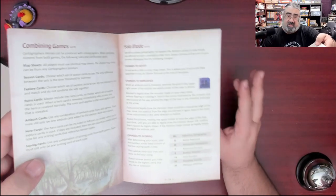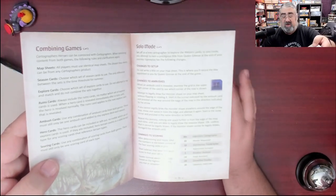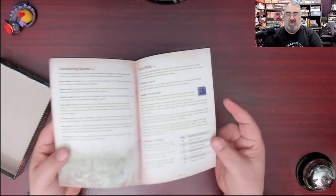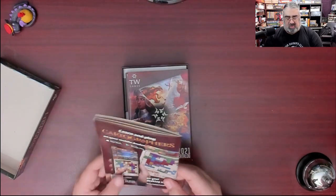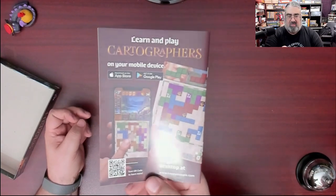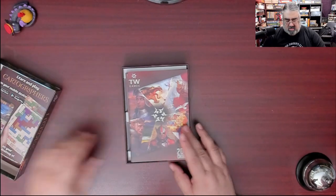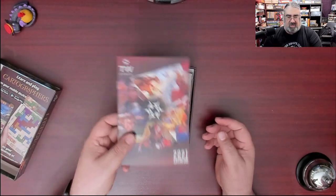There's also a section on how to combine the games. I've heard this is considered one of the best solo games out there. Now I'm not a huge solo gamer, but I will be trying it at least once solo. You can also play it on the app and then you don't have to worry about colored pencils — it colors everything for you. We're going to skip the catalog, which shows other Thunderworks games. Personally, I'm a huge fan of Roleplayer.